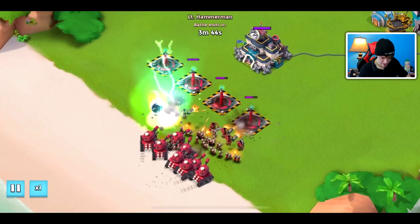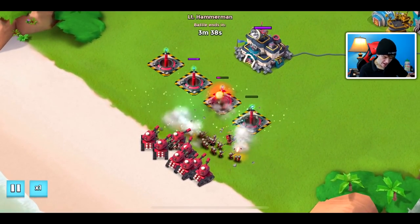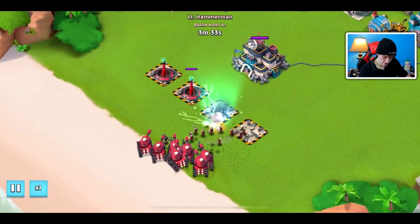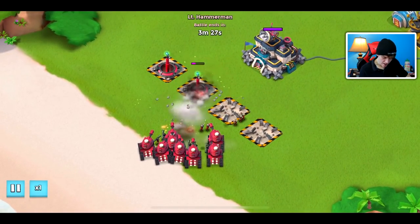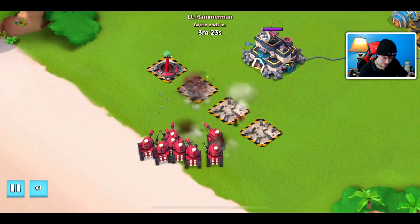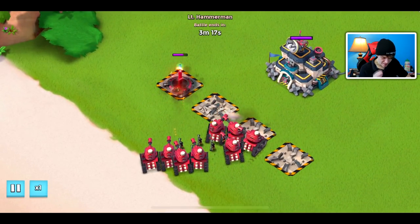Stage one looks like the doom cannons are doing pretty well against riflemen and heavies, but there are so many of them. Zookas are probably going to be more scary — I can see some zookas in there too. When we go against them it's going to be very difficult because doom cannons can only take out so many troops at once. It looks like the first stage is already giving us issues.